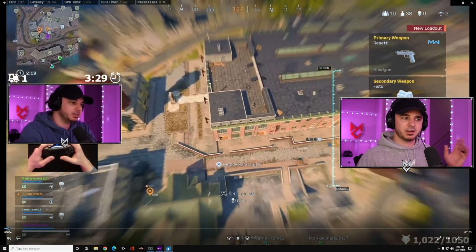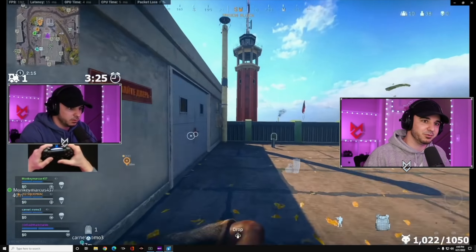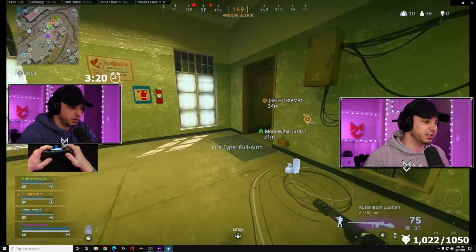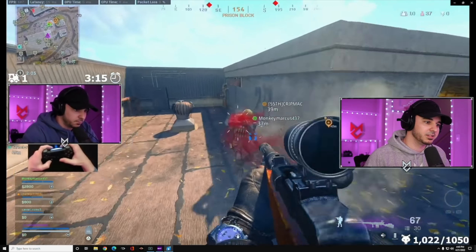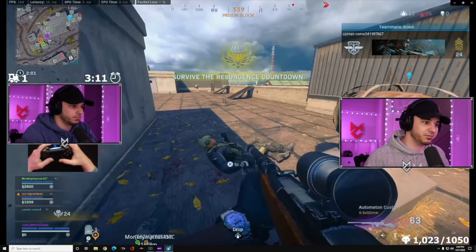I'm going to let this game play and pause it a number of times. We're dropping right in here to Prison Roof. We jump in and we're simply looking for a gun as we're flying around. We're fortunate enough right here to get the Automaton — one of the best ground loots you can find in the game.